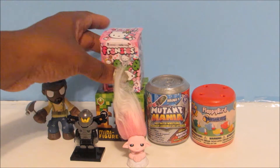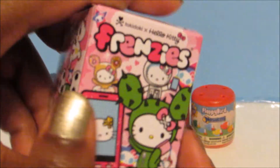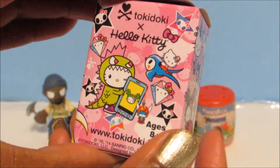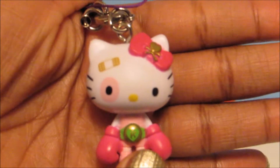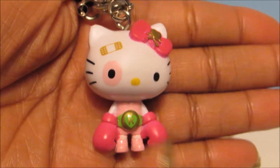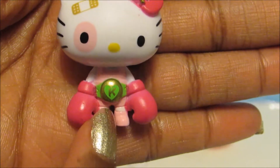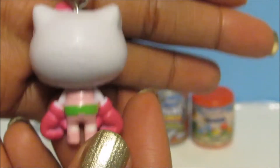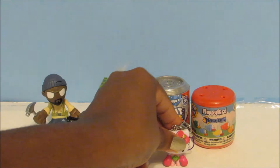Now let's open up the Tokidoki Hello Kitty Frenzies. Anything Hello Kitty is super cute, but Tokidoki and Hello Kitty together — oh my gosh. I wonder who's inside. It's Hello Kitty the boxer! Oh my gosh, poor Hello Kitty — she has a black eye and a boo-boo, but how cute is she with her pink boxing gloves and her little Hello Kitty belt. This is so awesome. That is one of my favorites — Hello Kitty the boxer.